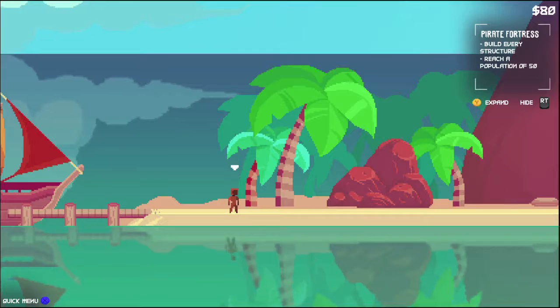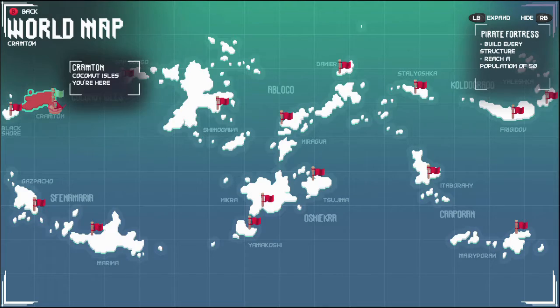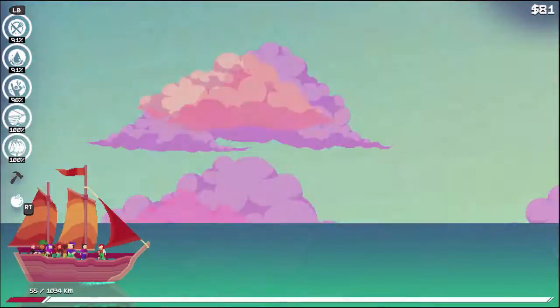This can be done as soon as you have control of your character and have access to the seas. Make sure you head on over to Marina — it's the south island right here.